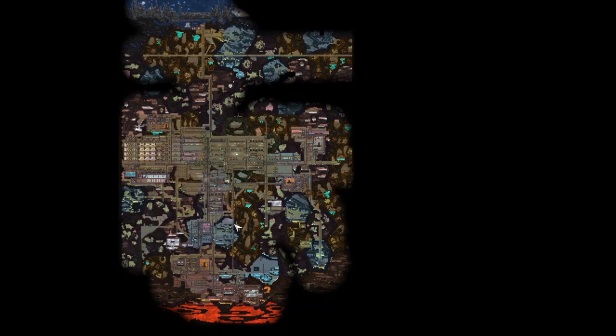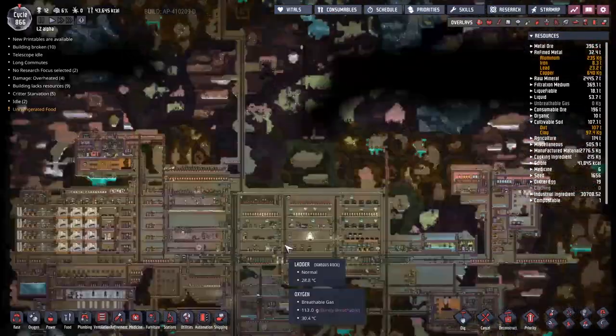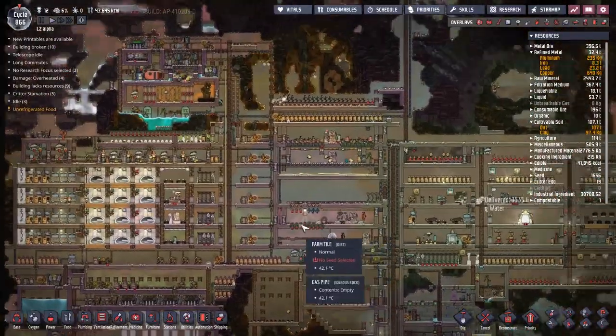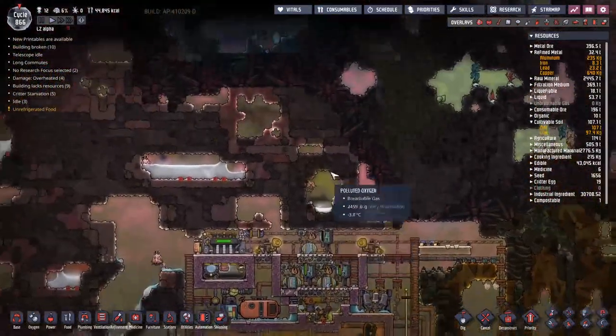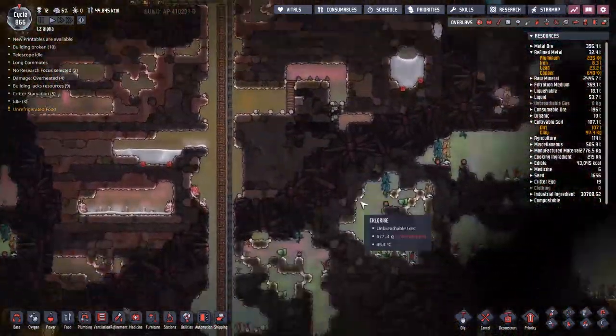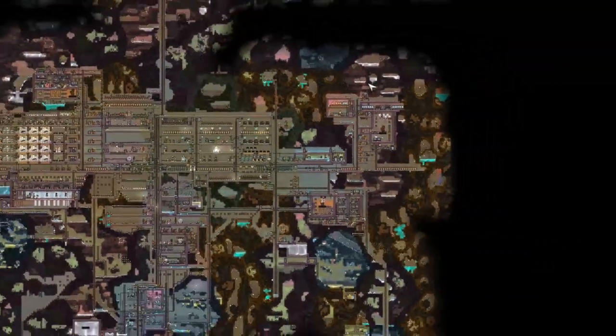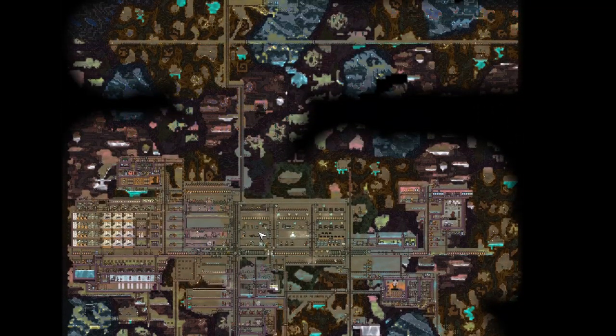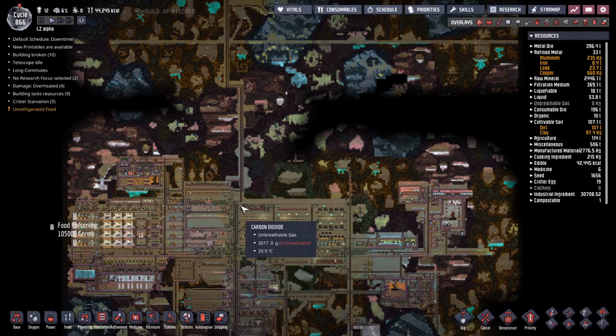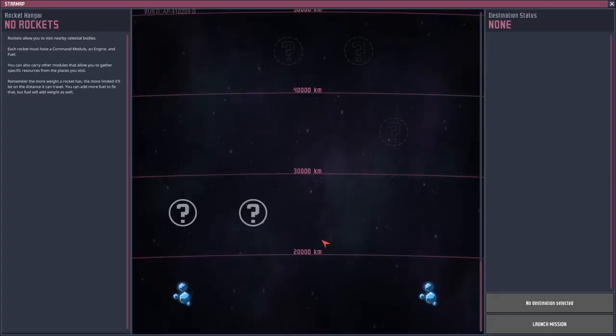Hey guys and welcome back to what you're not included - Clay's amazing space colony simulator extraordinaire! My name is Twitchy and we've been playing in the LZ Alpha for 866 cycles now. We've been going around making sure everything is working tip-top for the past few cycles, but I think it is time for us to take the step that any space-bound civilization really does need to take. We have a problem that if anything was to happen to this base, our civilization would crumble with a single stroke. So we need to take to space!